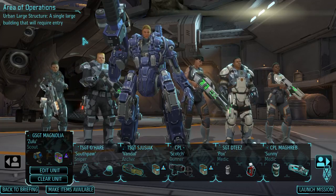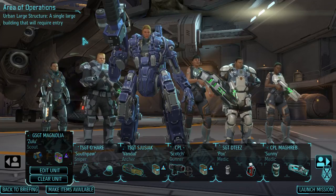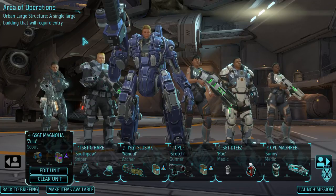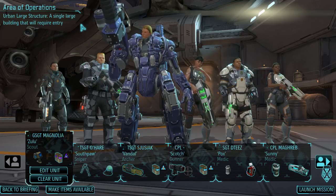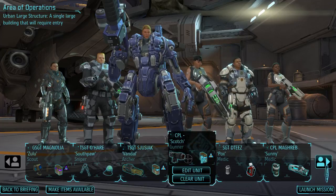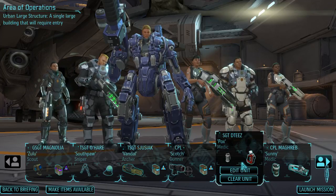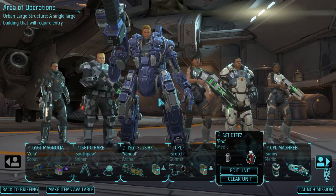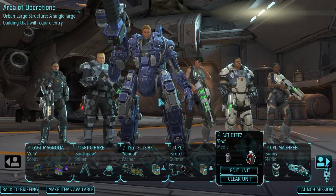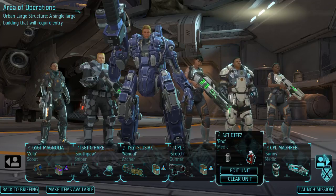This is the abduction site. We are not fatiguing any more soldiers but I am taking two unnamed. We have Magnolia our concealment scout back with bioelectric skin, Ohare our sniper, and an archer instead of a rocketeer. Two medics because I don't have an engineer, and we only have the grenade launcher — no rockets or grenades.